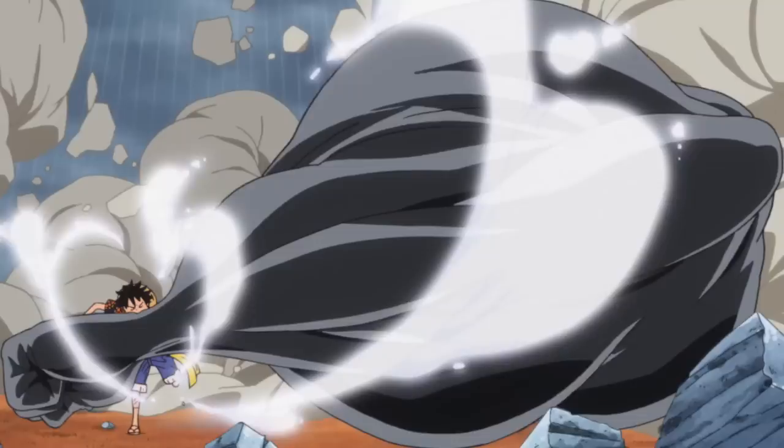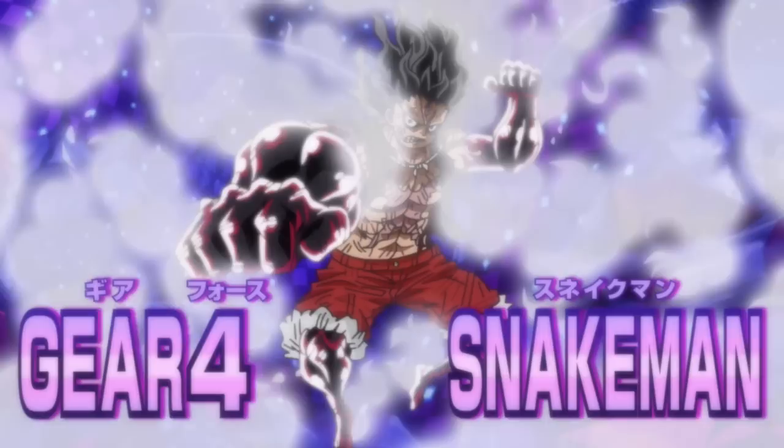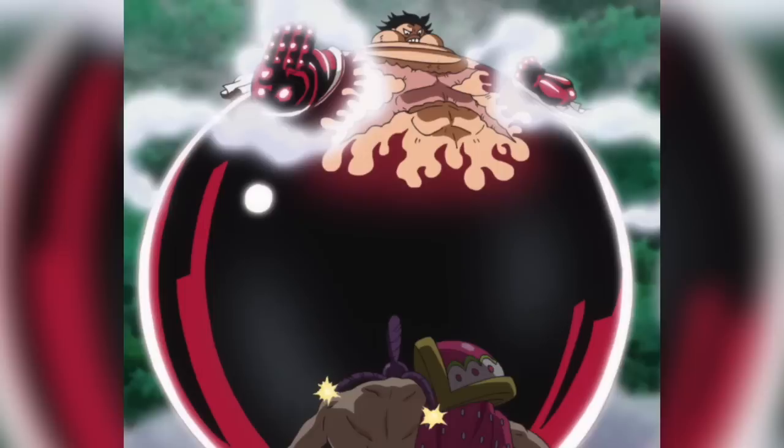In order to achieve this form, Luffy first coats his arm in Armament Haki before biting into it, Gear Third-style. However, instead of inflating his bones, Luffy instead goes on to inflate his muscle mass and distributes it amongst his body depending on his particular needs. The most commonly seen use of Gear Fourth is the Bound Man form, whereby Luffy places great emphasis on inflating the upper half of his body. At least two other forms are available, including Snake Man, which focuses on adapting Gear Fourth for speed, as well as Tank Man, which focuses on using Gear Fourth after eating one too many biscuits.